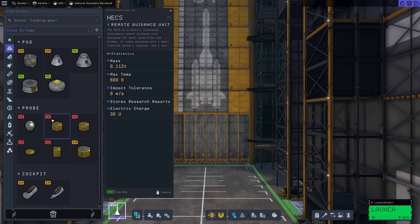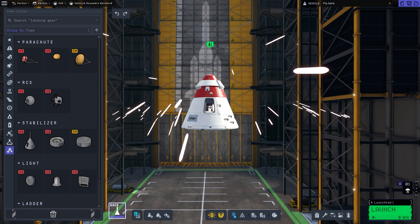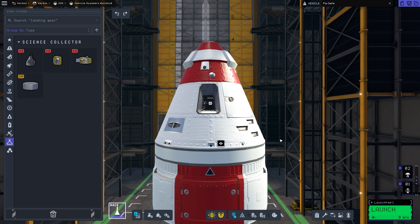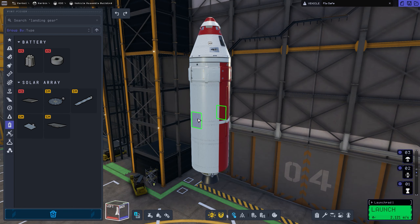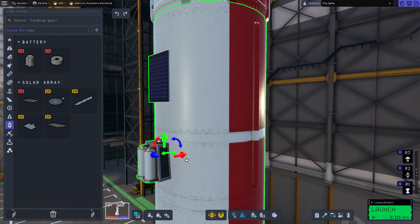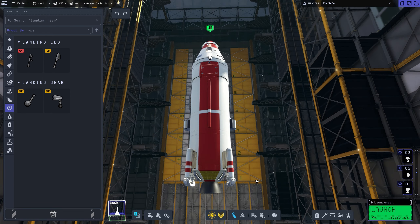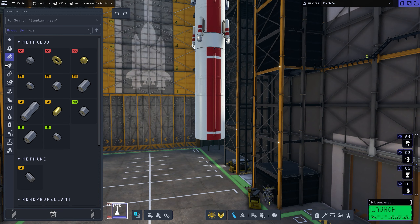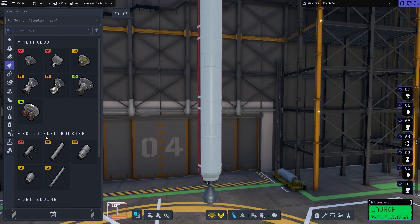Starting in the VAB, I begin with a tiny command pod for the Kerbals, then add a heat shield, parachute, decoupler, and a Science Junior for science data. Then I add fuel — we need fuel and solar panels for electricity. I also offset the batteries slightly, just for aesthetics.